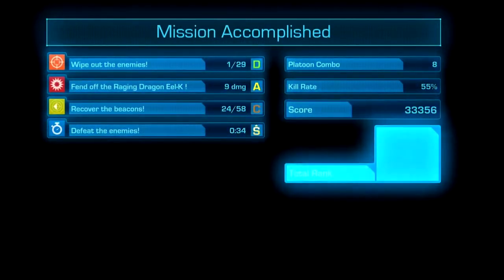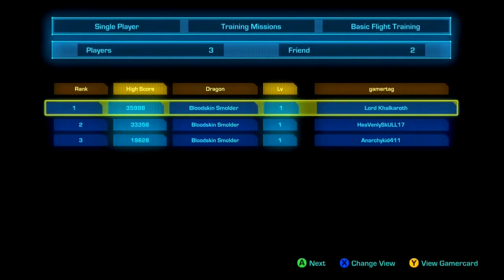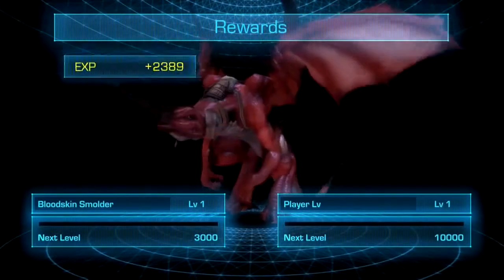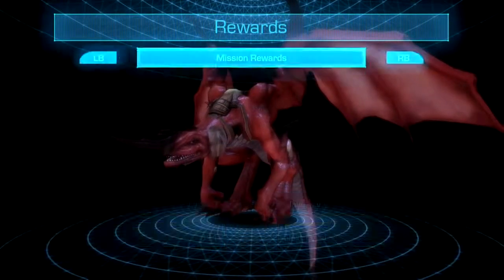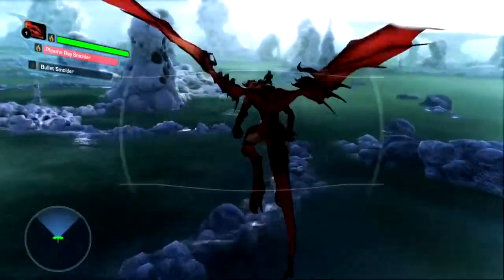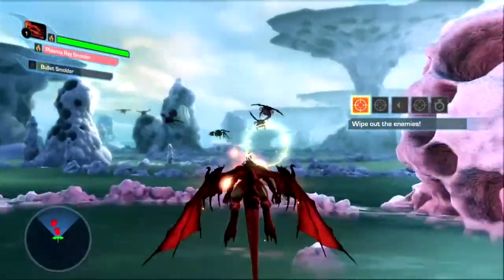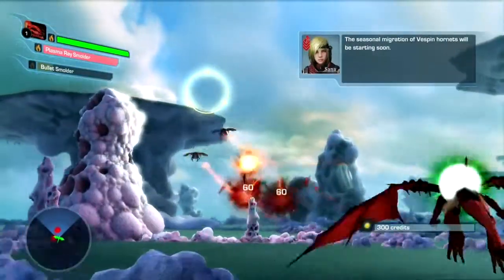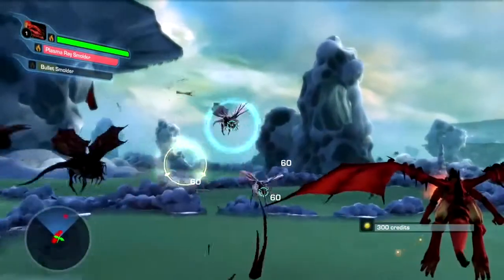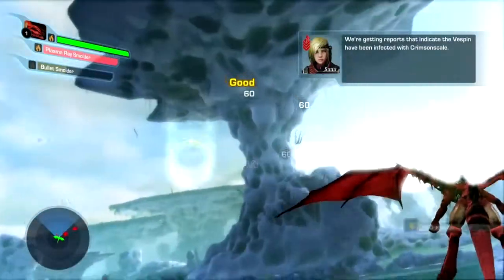Let me show you more of the environments — right now you just saw the lava environment. This is the after-mission review, pretty cool, once again like Star Fox and Metal Gear. On the second level, the environments keep changing — that's what I like about this game, unlike Flight Suit Zero which kept the same space universe setting. The environments change very well, and the enemies actually interact with the environment.